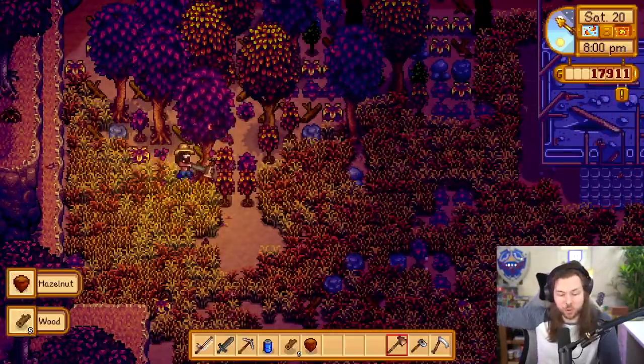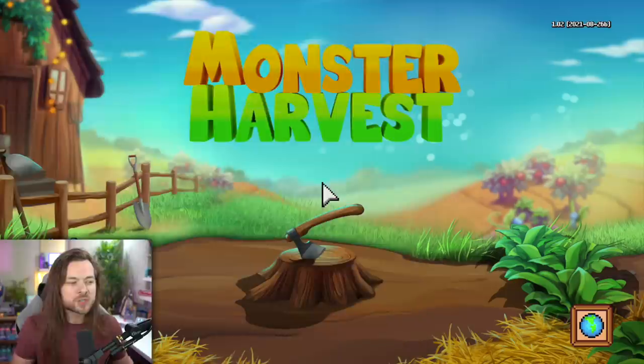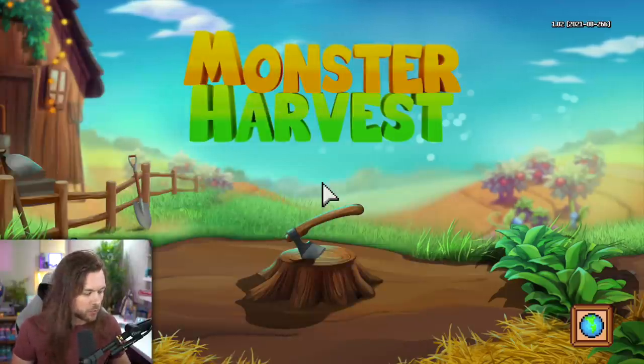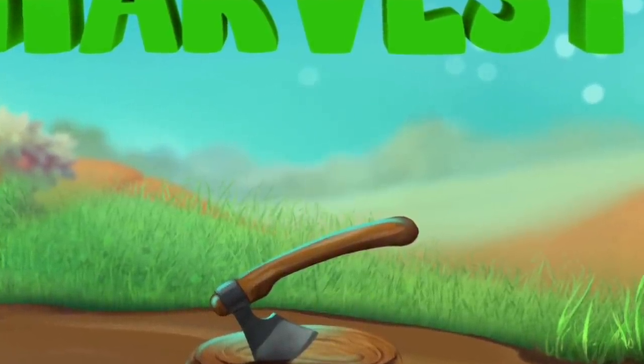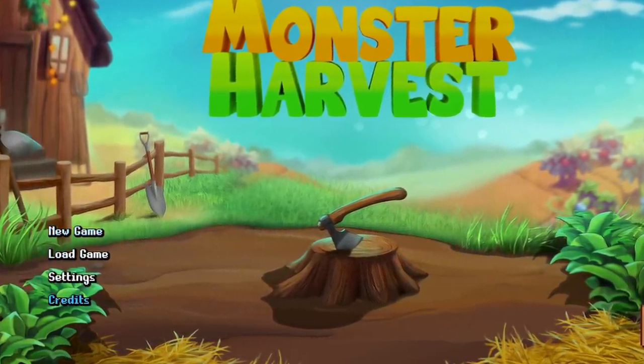You know when you're playing Stardew, you don't really know how certain things work and you don't really want to Google it and ruin it — you're just like, I'll figure it out. Turns out there was nothing to figure out. It just wasn't working. The Switch port is rough in general. There was a cursor in the middle of the screen for a second because it thought I was on PC but now it's realizing I'm on Switch. It's a very rough port.